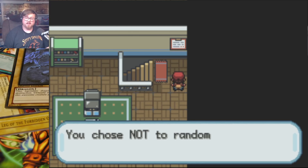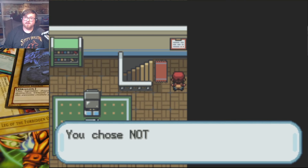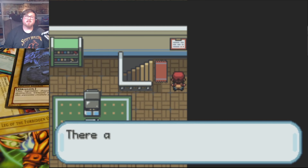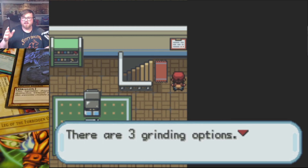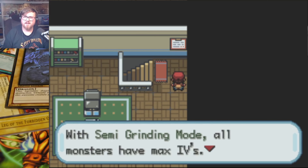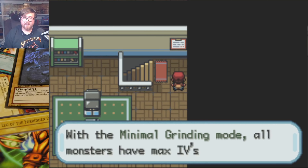Do you want important battles like gym leaders to also have their team randomized? No, because apparently the gym leaders and important battles and stuff are all Yu-Gi-Oh series-based things. Like there's Yusei, Pharaoh, Joey, all that sorts of stuff in here. So no, I want them to have their ridiculous monsters. Important battles are not randomized. Would you like to randomize abilities? No. I literally just want the monsters to be randomized.